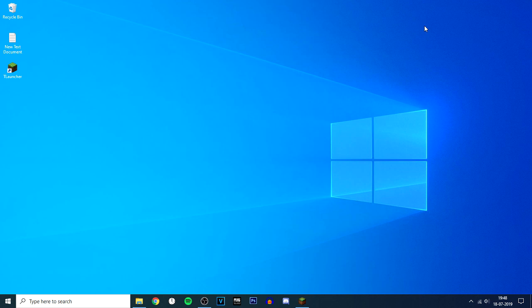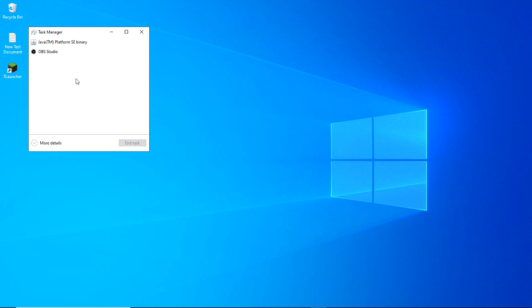The second thing you want to do is close all the useless startup apps that run in the background when you boot your PC, as they can slow down your game as well as your PC. To disable those apps, head to the taskbar, right-click, and go to Task Manager.